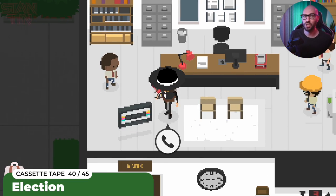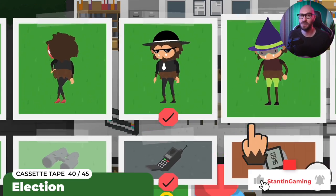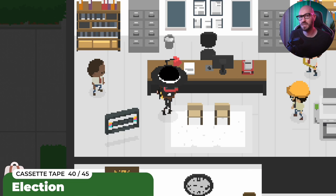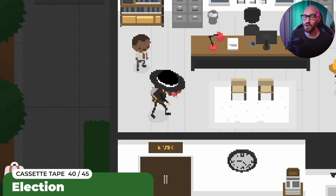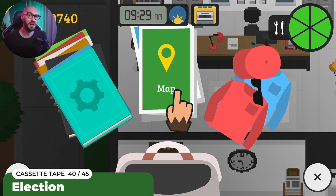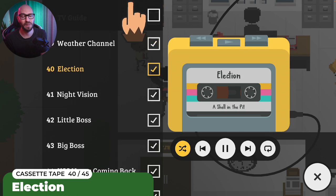Now, if the tape is not showing for you still, it may mean that you did not finish chapter 4 in the game. Because every single time you're finding some of these tapes, they are actually in the spots where you first heard that specific song on that specific tape. So if you didn't manage to hear the Mayor song just yet — which you're going to get with tape number 40 — then you're going to have to finish up chapter 4. If you haven't just yet, go ahead and finish it, and then you're going to be able to collect tape number 40.